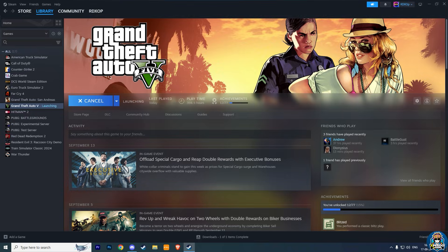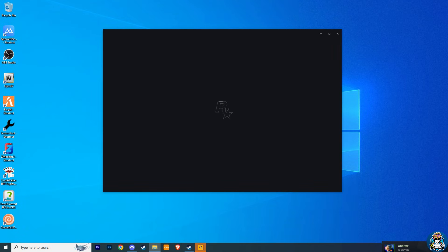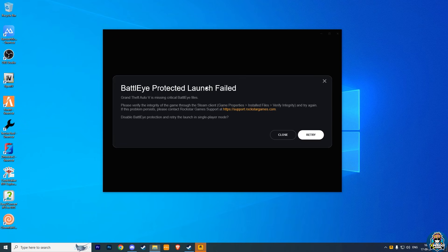Now run your GTA V. For the first time, you will see an error that the BattleEye feature is failing to load. Then just simply click on Retry, and your game is now running without getting any error and without removing any mods.